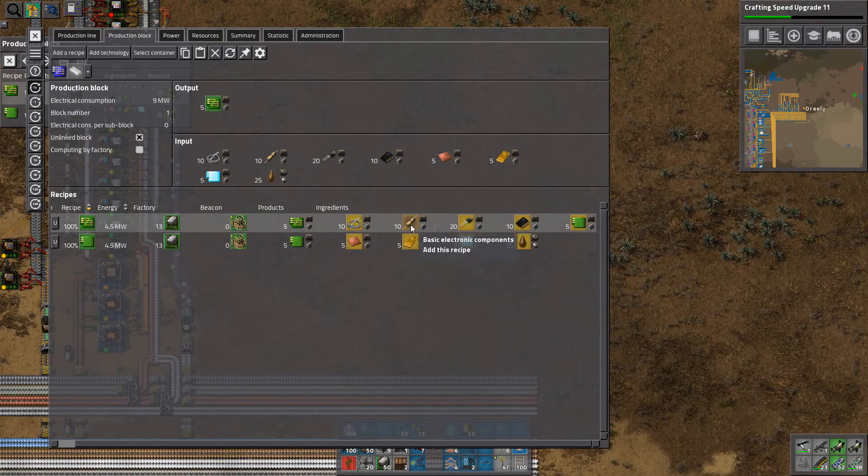Let's see — one yellow belt can handle both of these, and I guess a blue belt can handle this. This will be on a different belt on a different side.